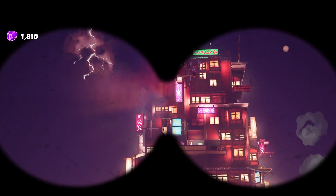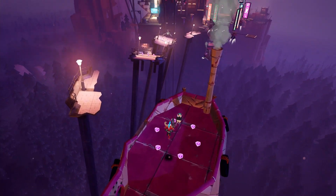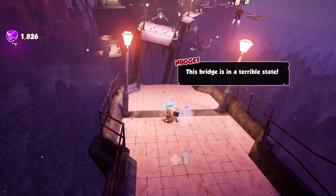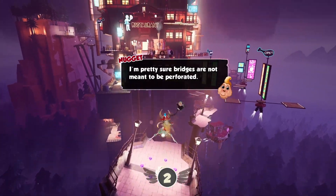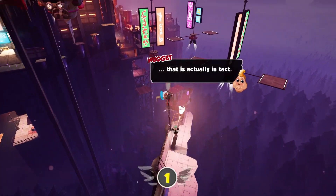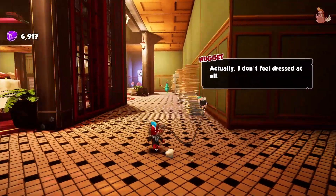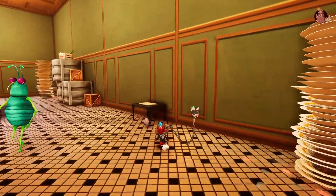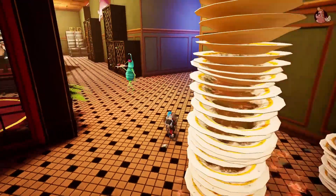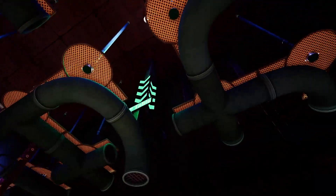Hell Pie reminds me a lot of A Hat in Time, only I think it actually feels more polished. And like A Hat in Time, this game will come as a massive, welcomed surprise for fans of 3D platformers — it honestly blew my expectations out of the water. We've gotten a wave of indie 3D platformers over the last 5 or 10 years. Some have been great, others completely forgettable. Hell Pie is one of the great ones, and I might consider it one of the best indie 3D platformers we have ever seen. I worry that this game could go overlooked due to its dedication to excessive crude humor, but that's also part of what makes it different. It's not your typical cutesy animal mascot platformer. Hopefully people can see Hell Pie for the truly special and unique game that it is, whether or not you love the thematic content.